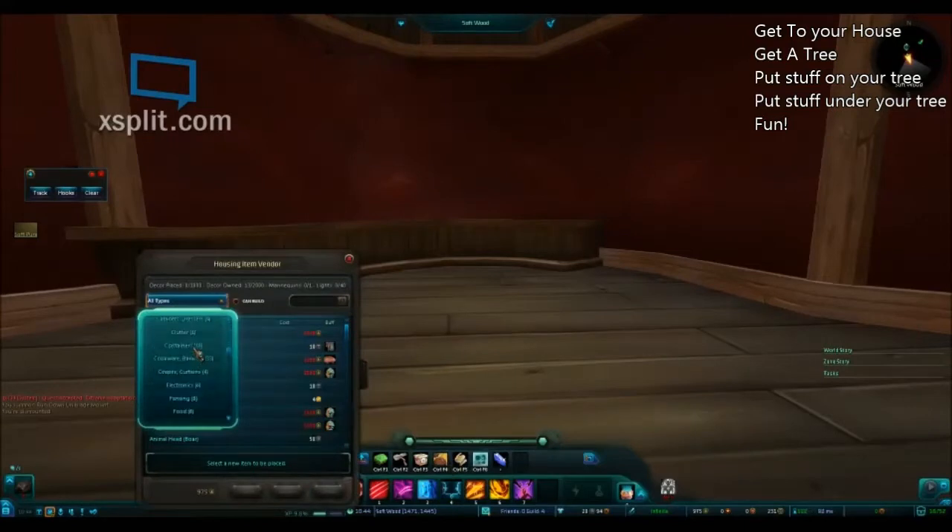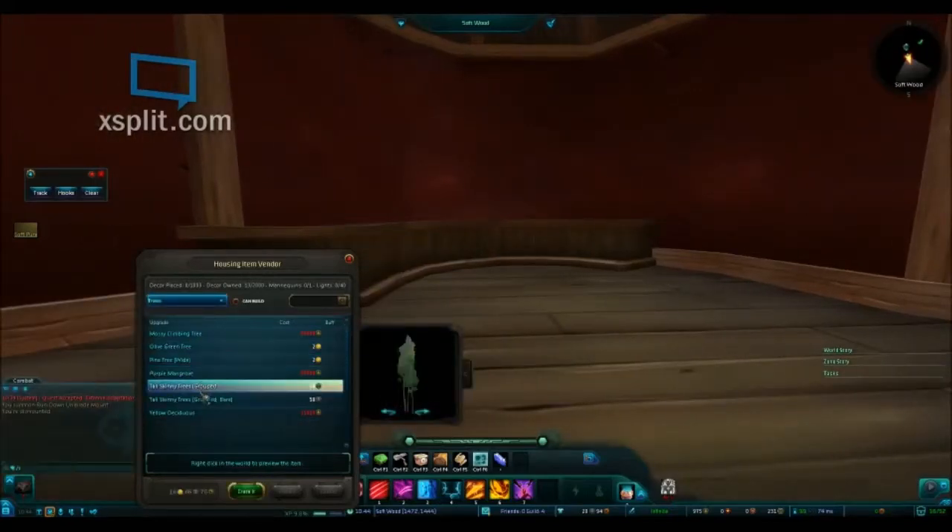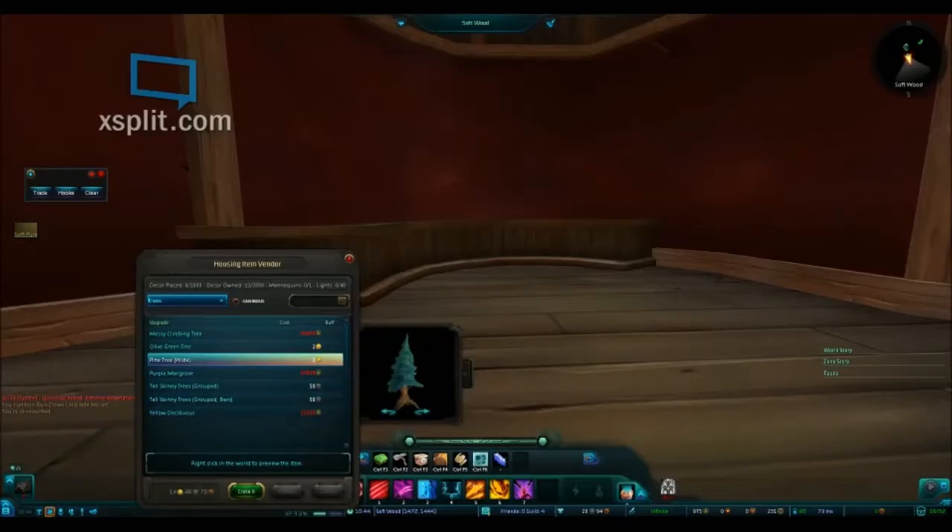To find a pine tree, the easiest way is to press Ctrl+F4 or click on the housing vendor icon. Go to trees, pick a pine tree wide, and place it in your location.